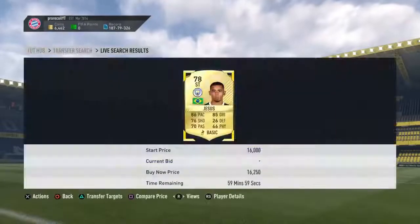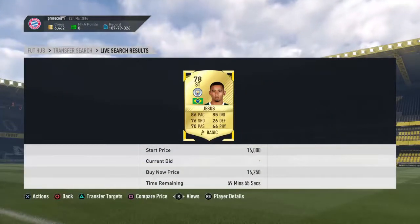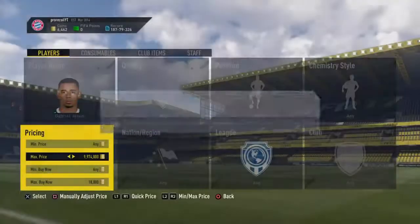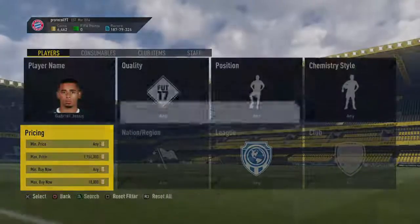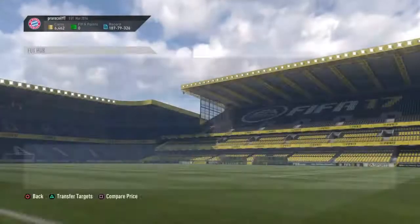Just try to get the cheapest ones. Make sure you don't go above 18k when buying, because above that the profit margin is extremely small and you can go into negatives if EA tax comes into it too much. Just consider that before you go and bid on the more expensive ones.